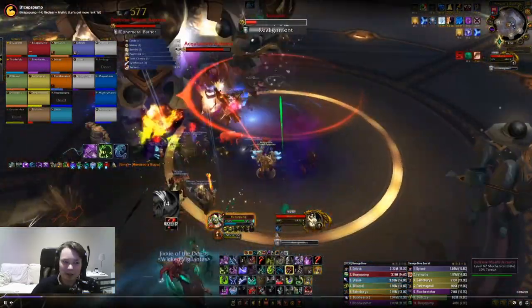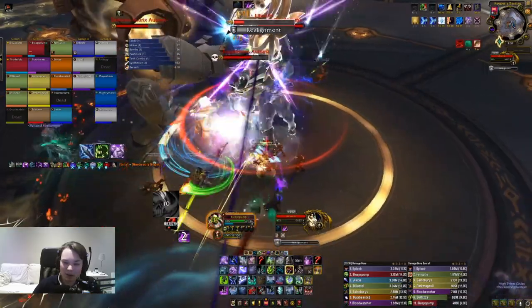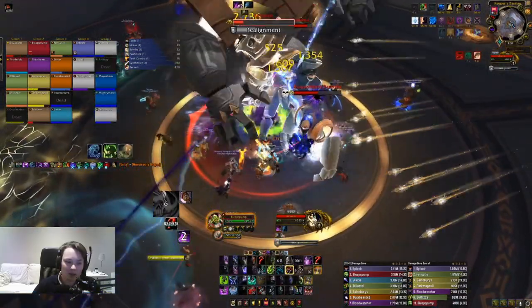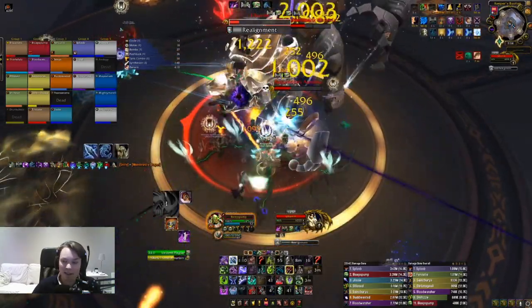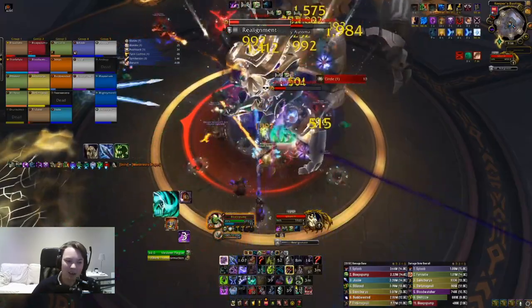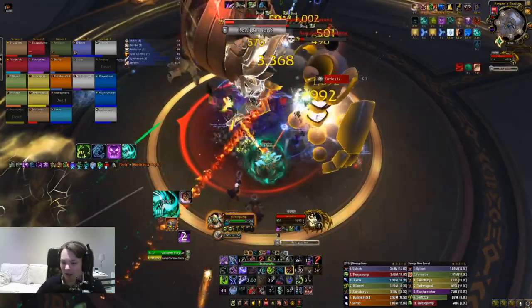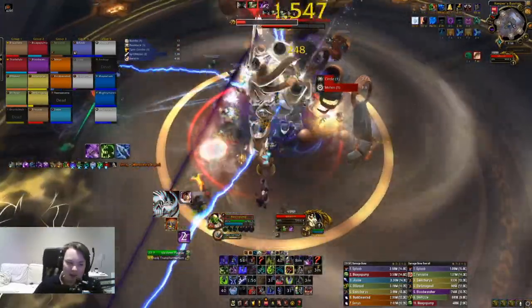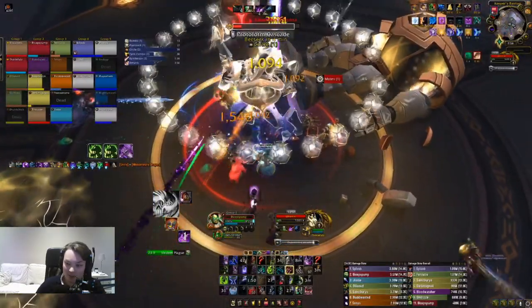In the final phase, everything is in the middle. We're just going to focus the boss, pop our second Army, and use all our cooldowns in conjunction with IQD to get that big juicy execute army. You're going to see we almost end up at the top of the DPS meters — I think this was rank 2 when I got it. When the boss does his knockback, you can use your movement cooldowns to avoid it.